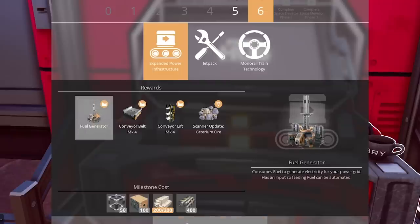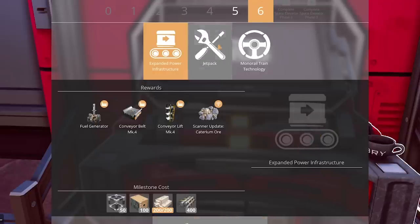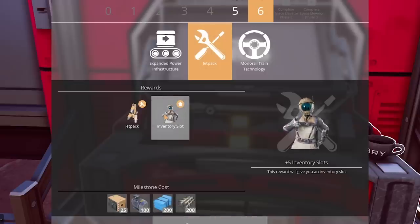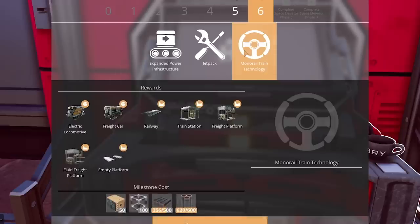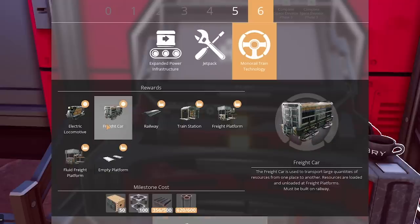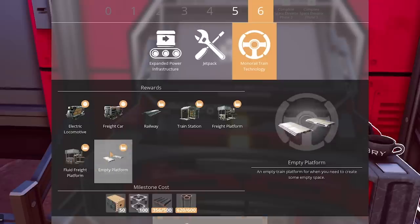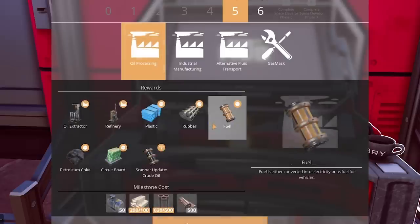With the fuel generators, we can expand our power incredibly, wildly. And the Mark IV belts are perfect for the mid-game in dealing with super big production lines — hyper-omega important. There's also the jetpack — we all know it, we all love it. Monorail tech is mostly the same, except now there's a fluid transport platform, so freight cars can handle both fluids and solids.